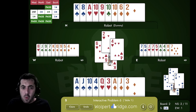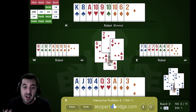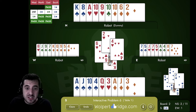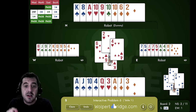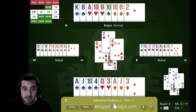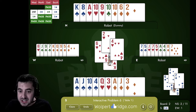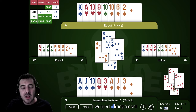Before crossing to dummy, we should cash the king of hearts just to make sure it's not a singleton jack. You might say 'but what if they ruff it?' — yes, that's possible, we're paying off to a six-zero heart break. But a singleton jack is more likely than six-zero; both are very small chances, but the more extreme the break the less likely it is. So we cash the king, then play another spade to dummy — using the eight of spades as our entry.